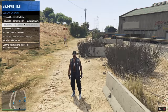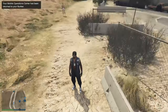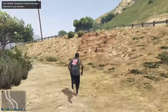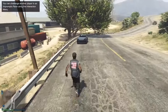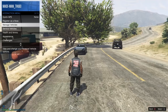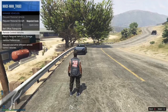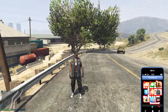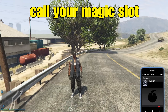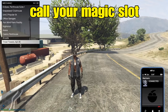So when we call out our AA trailer here, it's going to send that Elegy. We'll request that AA, make our way up to check it out — notice this is our Elegy. All we're going to do with this is return it to storage. Then we're going to call out our magic slot. Yes, you will need your magic slot. With this magic slot, all we're going to do is call it out on the map.